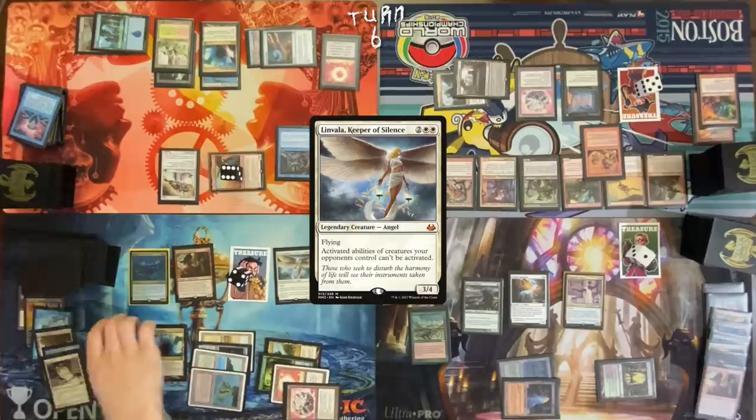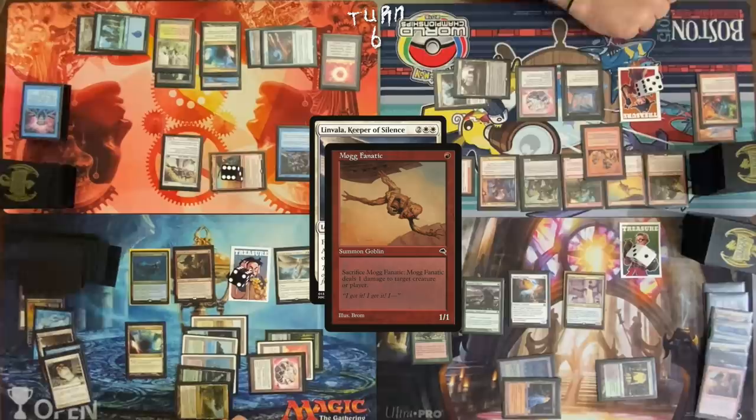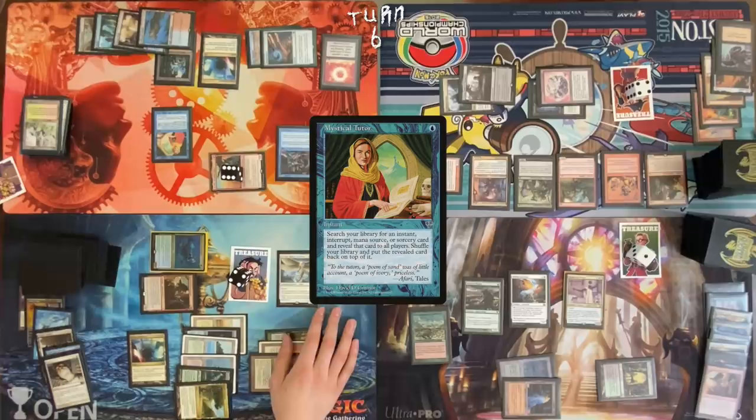Cast Linvala. May I draw a card? No. Activate Kiki-Jiki to copy Mog Fanatic. Sack the token — deal one damage to Abolisher. Sack the actual Mog Fanatic — deal one damage to Abolisher. Activate Grenzo. Mox Amber into the yard. Dark Ritual. Tyler, I'll come at you for two. Pass turn. Crack Wooded Foothills at end step, find a tapped Steam Vents. Cast Mystical Tutor — put Fierce Guardianship on top. Draw Fierce Guardianship.